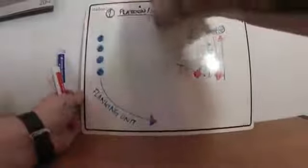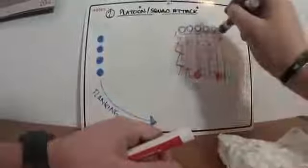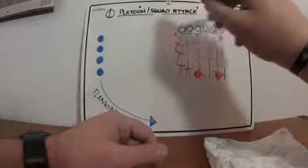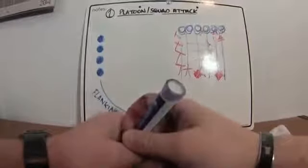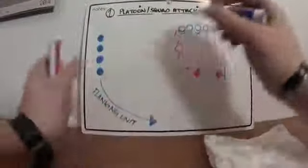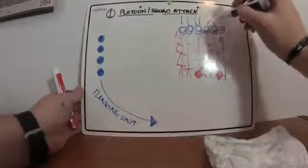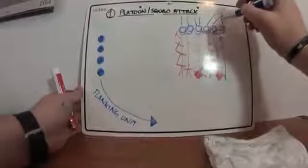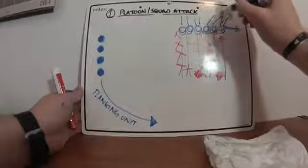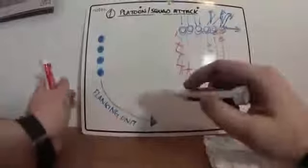Once they reach a certain position, they're going to set up a base of fire, get online, and start pulling security — either re-engaging the enemy that has retreated, or just staying there making sure everything's okay. These guys on the ends are going to be concentrated outward at an angle. Once they're set, the original base of fire unit is going to be moving forward also.